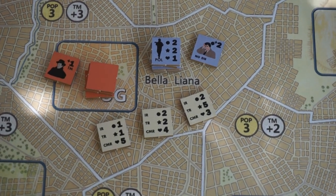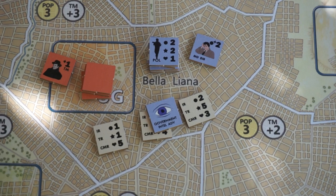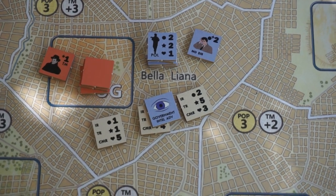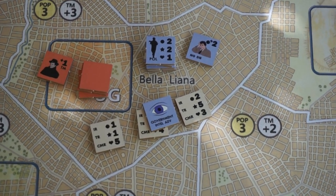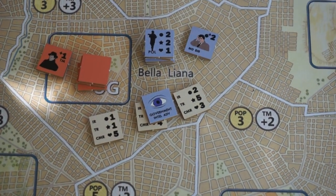Now there are actually special chits called Intelligence Advantage — this one here. They'll let me use the highest rating on the chit instead of the intelligence rating. So instead of using this two, I can add this five. But I'm not going to do that right now.